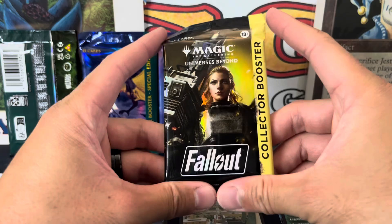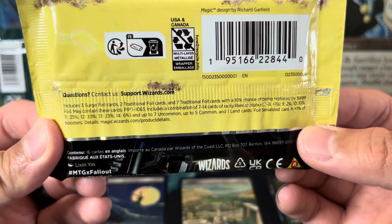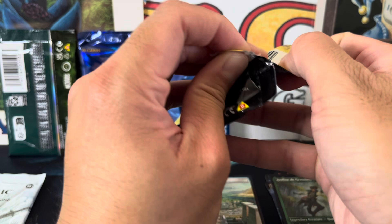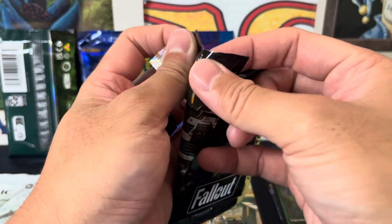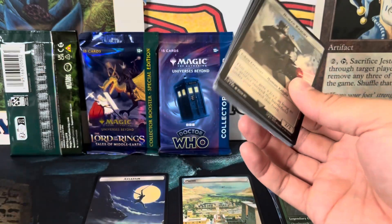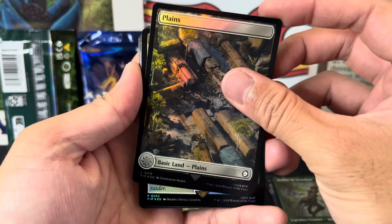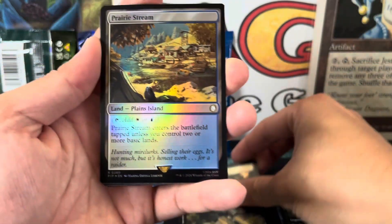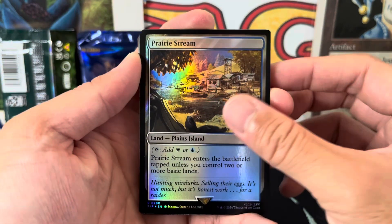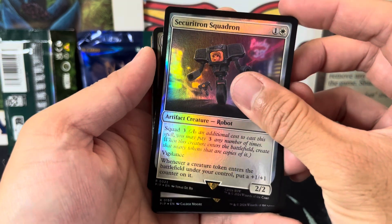I'm super excited for this one. When this set came out and I seen the prices, I just expected myself to never open one of these. A lot of these packs I seen at a good price, so I just figured I'll accumulate them eventually. I want to open it a little bit nice because this is literally the only Fallout collector booster pack that I'm ever going to open — maybe not ever, I'd like to open another one. I know these foils are going to smell different — that's just the regular collector booster foil smell, Junk Town.